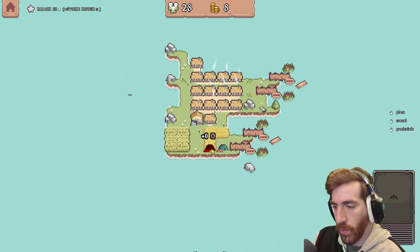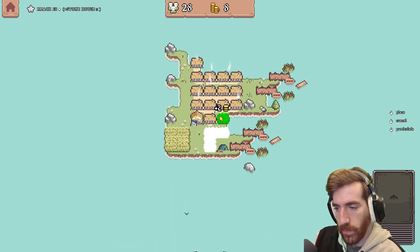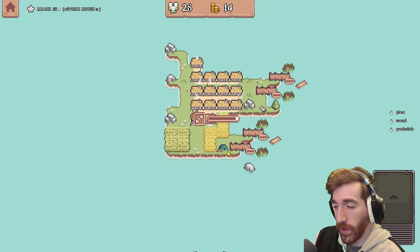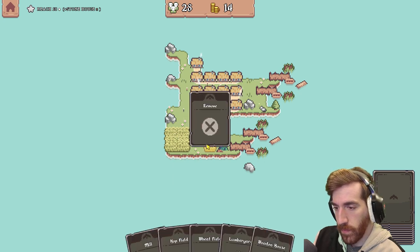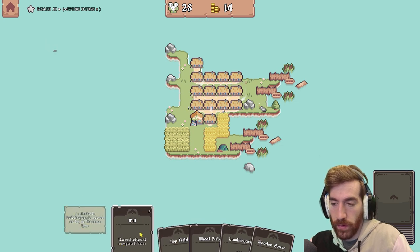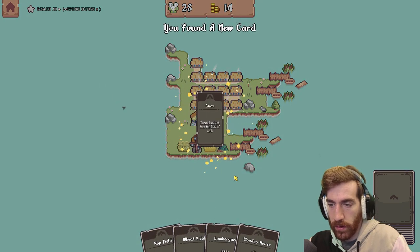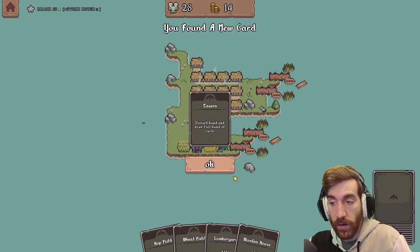I can't do another lumber yard, I can't finish up my wheat field. Maybe I can — this would finish it. And then I got another remove card. So if I do them, the mill will do both of those. Interesting — you found a new card: Tavern! Tavern: discard a hand and draw a full hand of cards.